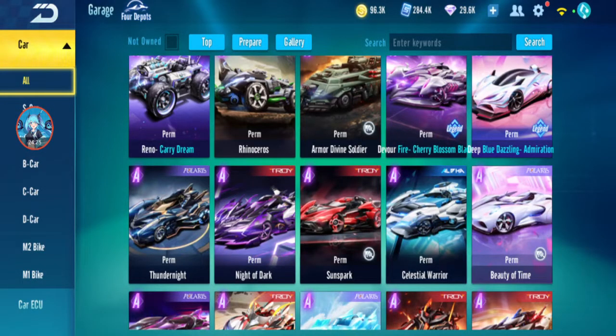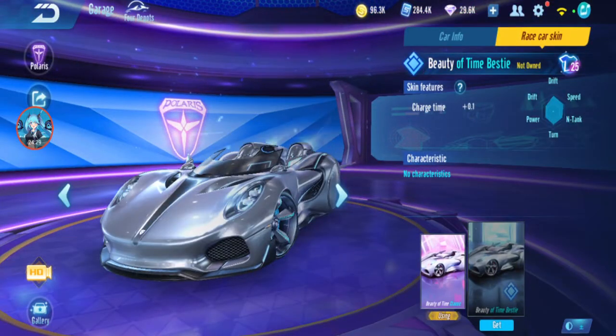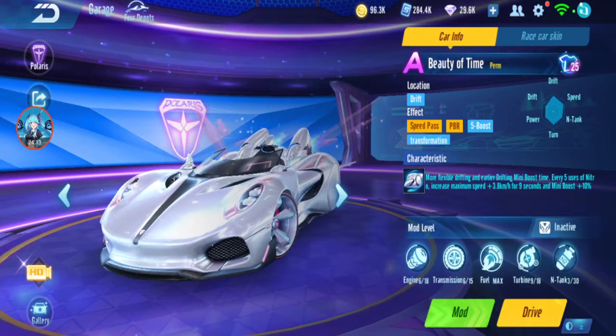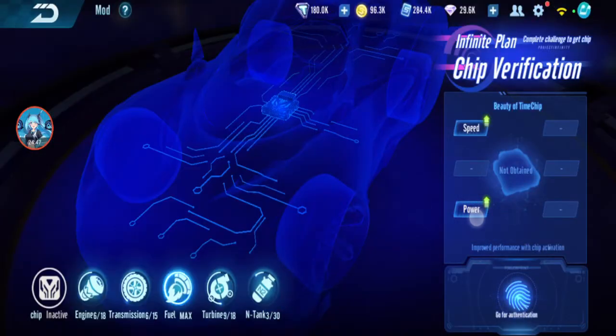Up next, Season 10: Beauty of Time. I didn't get the speed on this server, but I got it on the figure server — doesn't matter. This one is more about drifting. F5 Nitro makes speed increase for 9 seconds and mini boost power increase. Infinity Chip not much also.